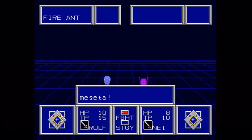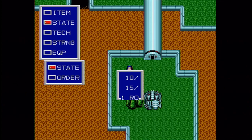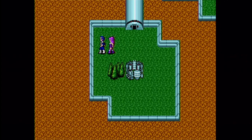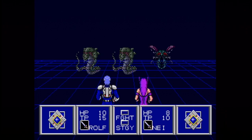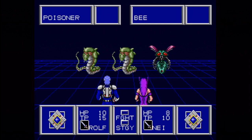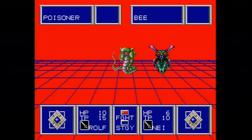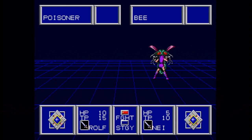Got another level from that battle. For every two levels that Nei gets, Rolf gets one level — that seems to be how their experience is scaled. Last new enemy around here: Poisoner. Contrary to what their name would suggest, they actually do not poison you — they just paralyze you. There are actually two different status effects: there is a separate actual poison status in this game.